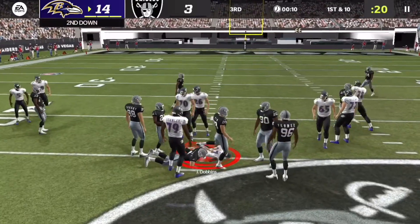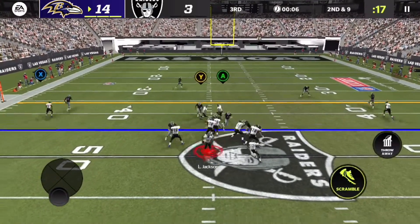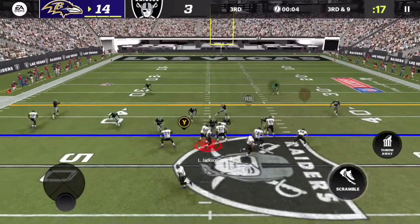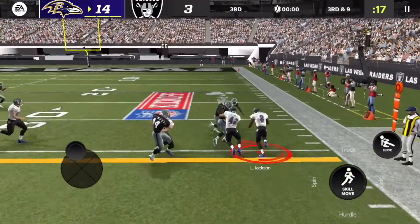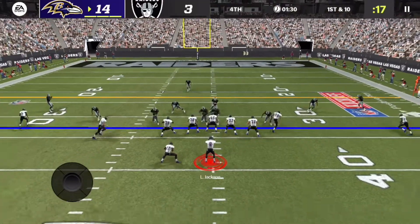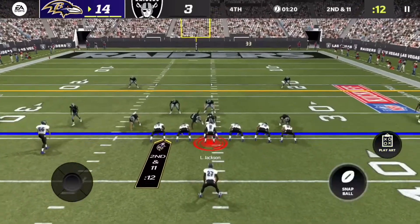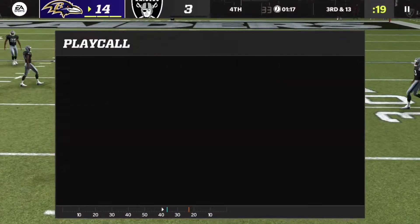It's looking very bad for the Raiders. They get a stop but I don't think I'm running the ball much with how well they've been shutting it down. I didn't see the Raiders player — their hold blended right in. We might give them the ball back. Lamar Jackson is too fast though, making them pay — another first down. We need to get closer to field goal range to seal the win.